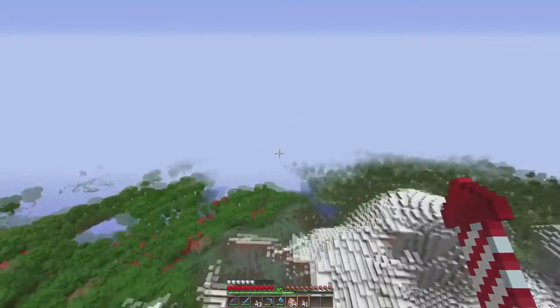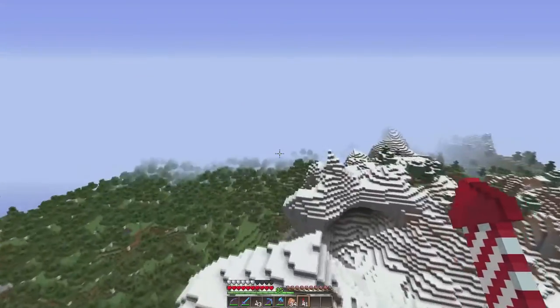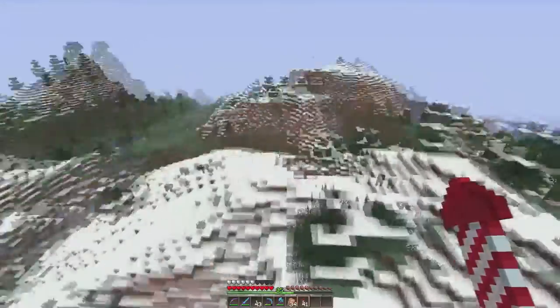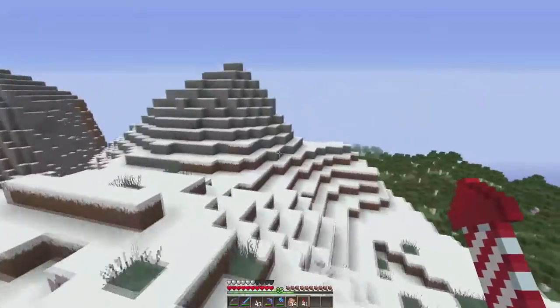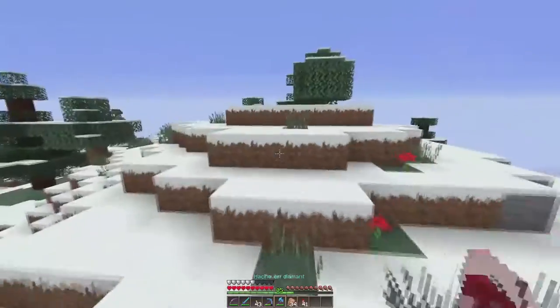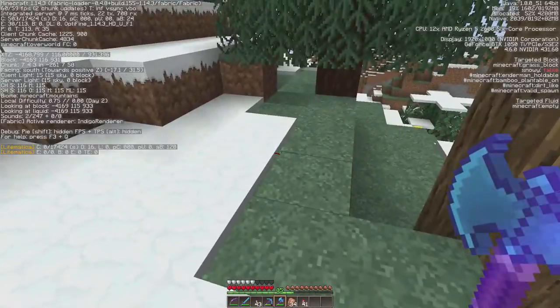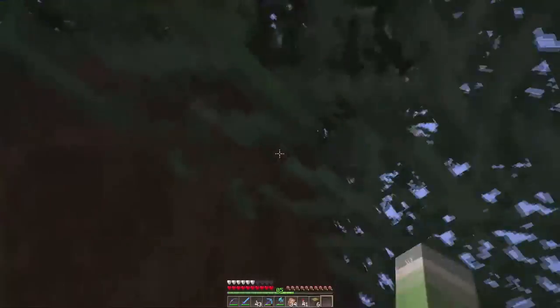On se retrouve ici. J'ai trouvé une montagne qui est assez haute et qui n'est pas trop mal. Comme ça, si plus tard on veut faire autre chose autour de l'usine à glace, on pourra. Le lieu s'y prête plutôt bien, donc il va falloir que je terraforme un tout petit peu pour avoir de la place. On est quand même assez haut, à 116, donc on devrait être bon. C'est parti, je terraforme un petit peu tout ça.